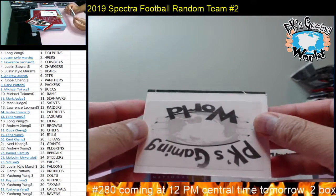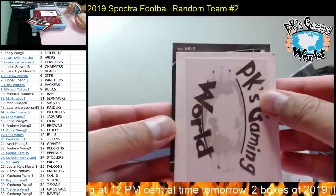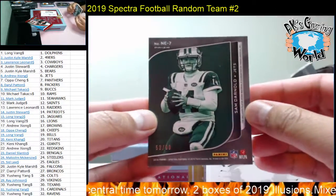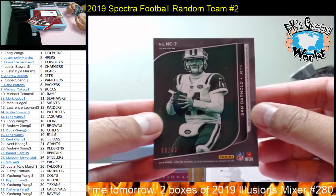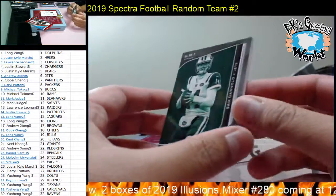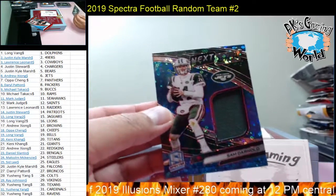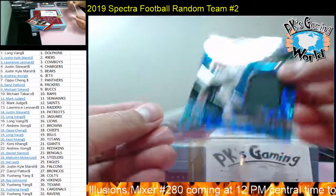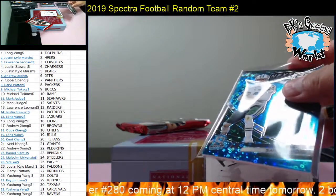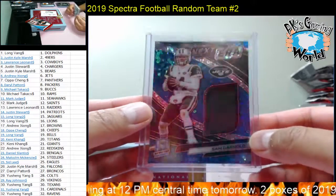Next hit — NE7 Prism, the Jets, 53 of 99, Sam Darnold. Jets goes to Andrew — nice hit. Sam Darnold, 53 of 99, one-color patch, Next Era. Sweet hit for the Jets.